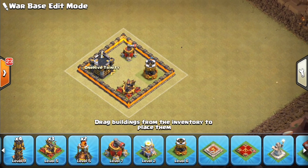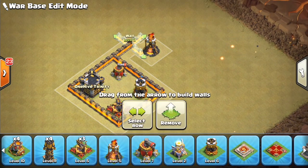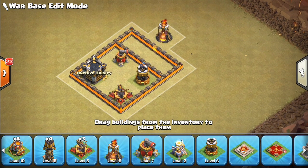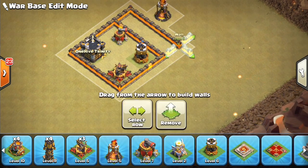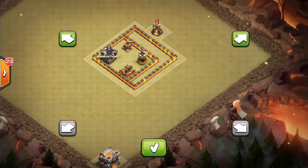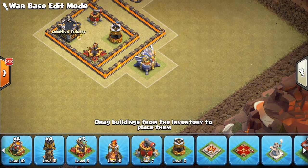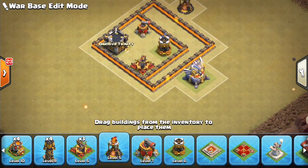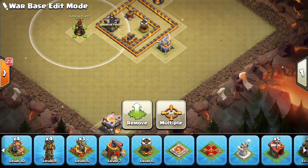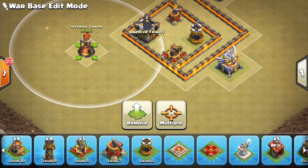Because of that, let's go ahead and put a single Inferno over on this side. This is not that different from our Town Hall 10 base building video, which you can go check out if you're interested. A little bit of dead space — let's actually have that dead space wrap around a little bit. We'll go ahead and move everything this way a little. We'll throw the Eagle here. Notice how we're making sure there's no easy Wall Wrecker push through the base that can get all those valuable buildings taken out. Let's slide this away from the core to get that nice gap.